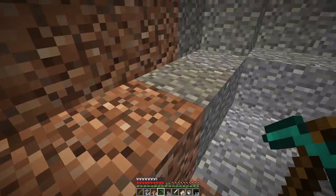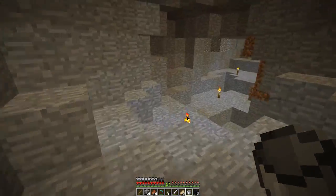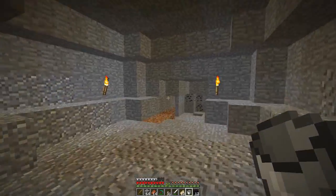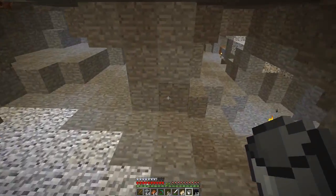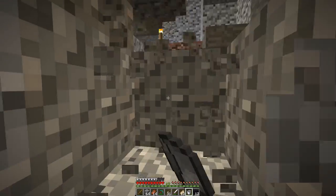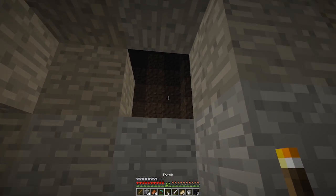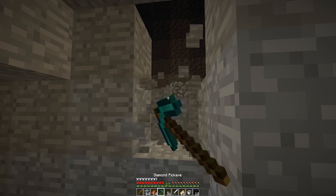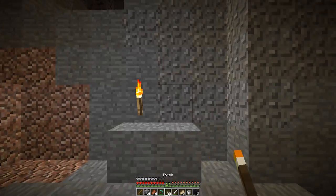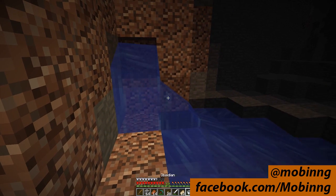Do you have a water bucket? Sure do. Should we grab a lava bucket? I don't see what for. In that case I won't worry about it. What do you need a water bucket for? You need a water bucket to put your flames out. Or you can just click them — if you click fire it goes out. Not when you're on fire though. I just found a ravine!